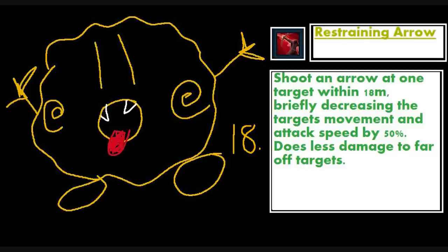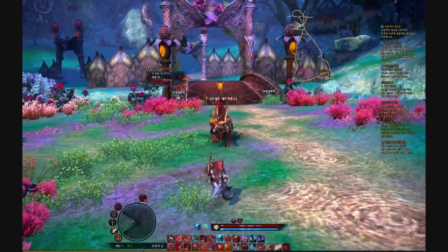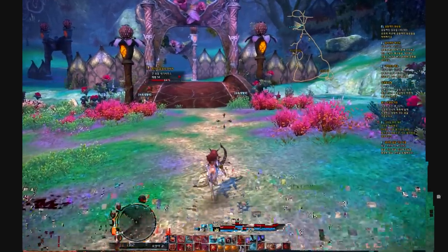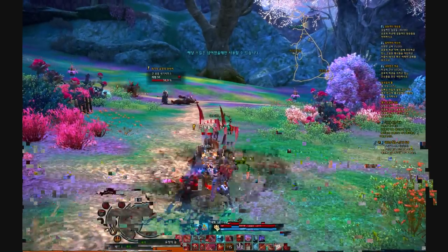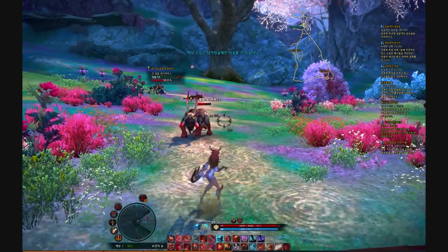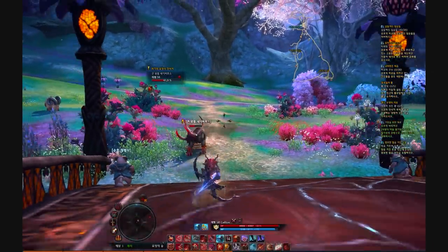Your second-to-last spell is a super slow called Restraining Arrow. This debuff works on bosses to an extent. It has a 15-second cooldown but lasts 5 seconds — the same duration as Web Arrow. It slows more and hits harder than Web Arrow, and also has an attack speed reduction component, so you'll use this over Web Arrow when available. Like all CC in this game, it has a chance to miss and be resisted, so Web Arrow is still a good backup.